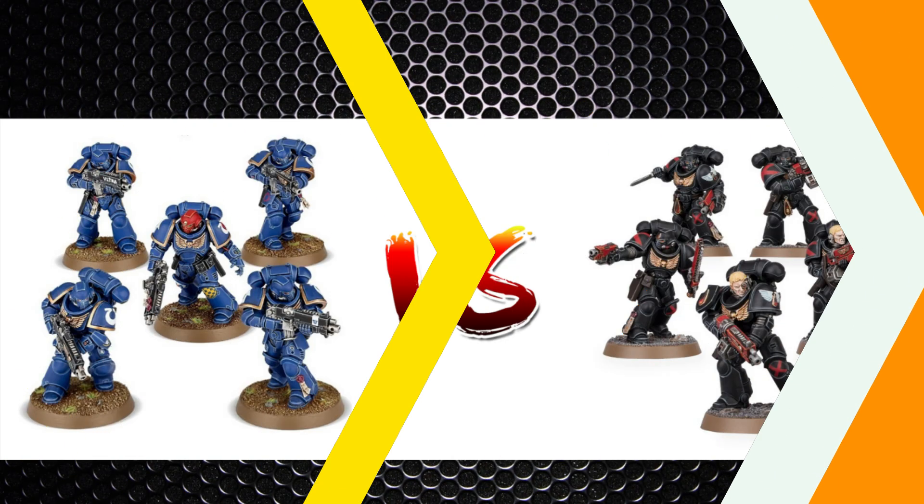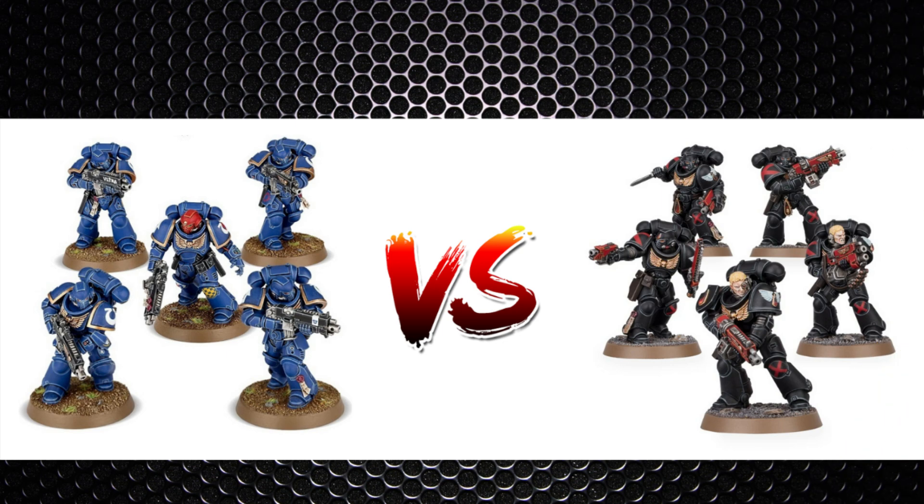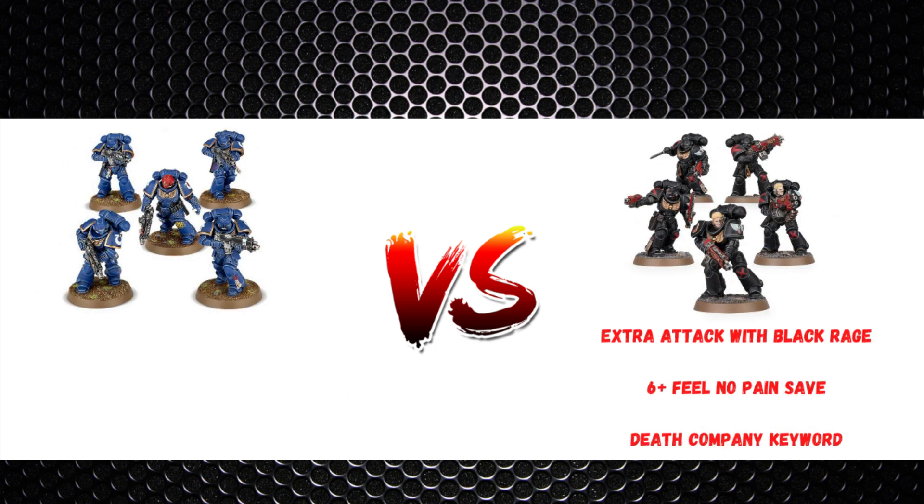Comparing these to regular intercessors: Death Company intercessors have access to both regular and assault intercessor weapons, sitting somewhere in between. The advantages are the extra attack from Black Rage, the 6+ Feel No Pain, and the Death Company keyword. However, the cons are significant: they're Elites not Troops, losing Objective Secured which can be crucial, and this affects your detachment list as you need Troops in the main three detachments. On points, regular intercessors are 20 points and assault intercessors 19 points per man, whereas Death Company intercessors are 24 points — that's 4-5 points more per model, meaning 25 points more for a minimum 5-man unit and 50 points more for a 10-man unit.